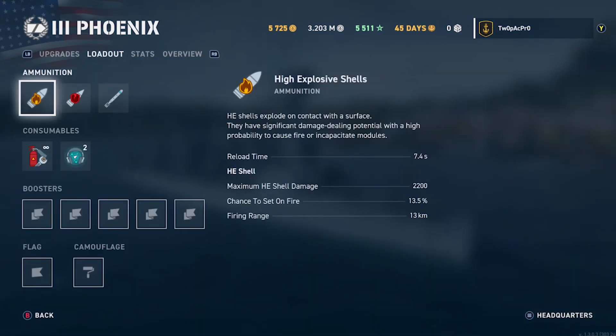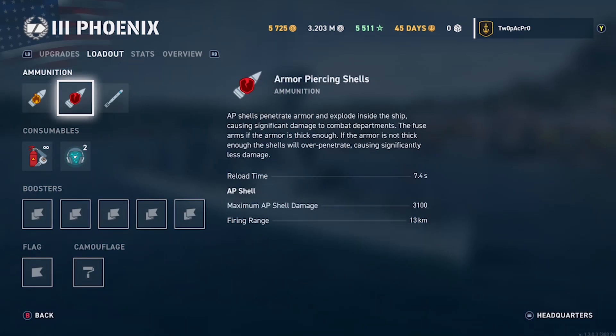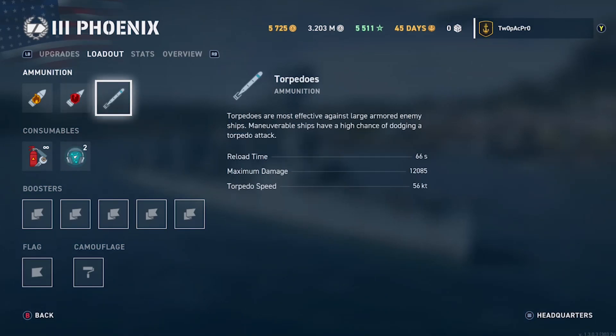That's deceptively good, especially for an American ship — concealment isn't one of their best strengths to be fair. Looking at the armament detail: HE rounds with 7.3% chance of fire, and the AP rounds do 3,100 damage but you don't generally see that much since AP isn't as useful. I stick to HE when in the Phoenix. Fire range is 13 kilometers, which is handy when you're detectable from 10.